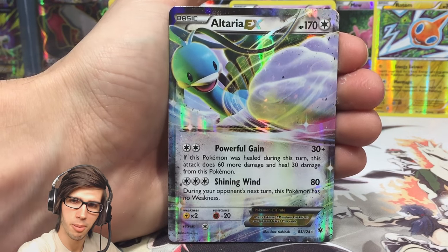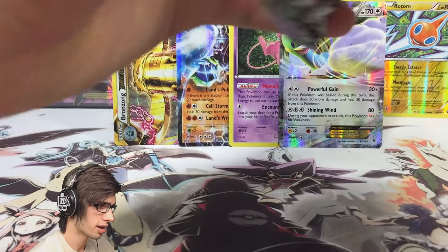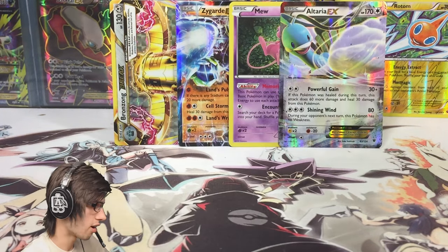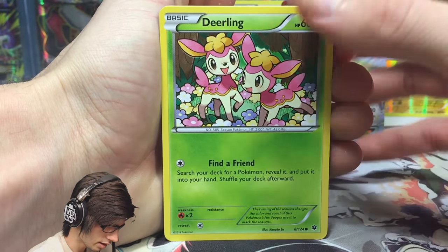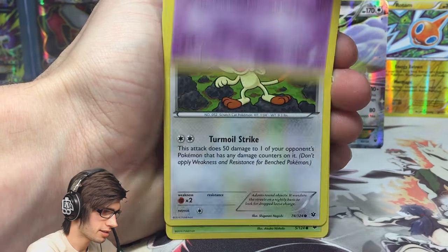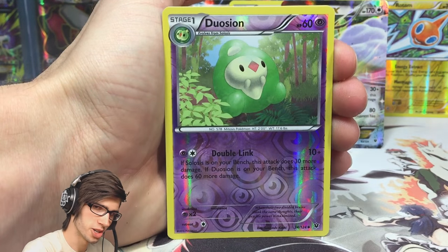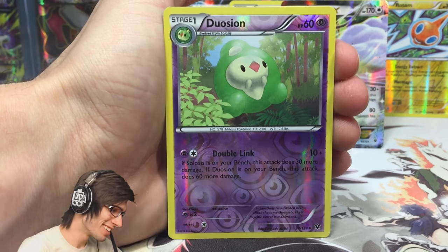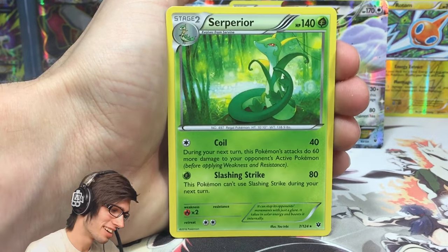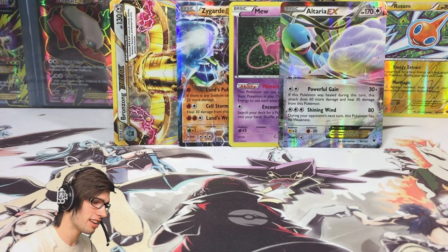It just doesn't work with the cards that are playable in the format at this current moment. But that's cool - we've still got one more pack to go. Let's see what we can get out of this final pack and see if we can end it on a high note. So we have a Deerling, Jigglypuff, Goth Eater, Meowth, Snivy, Kangaskhan, Duosion, Mega Catcher, Duosion Reverse - two Duosion in one pack, hashtag Duosians! And we got a Sableye Regular. We couldn't end it on a high note, but we definitely got some good stuff today.